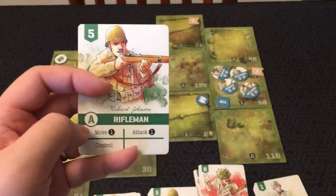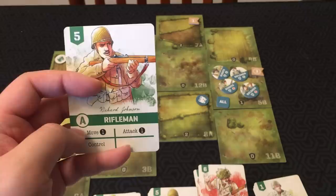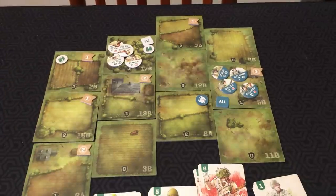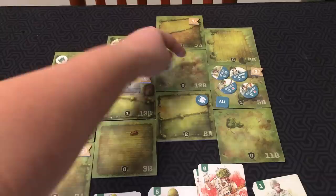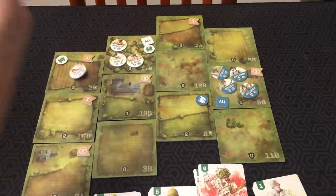Let's go over one of the actions, which is move. This says move one — you would move your Rifleman A up to one tile. The tile you move on has to be scouted, and that's what these binocular icons are for. I couldn't move here because there's no scout icon, but I could move my rifleman here.